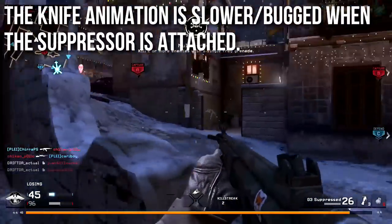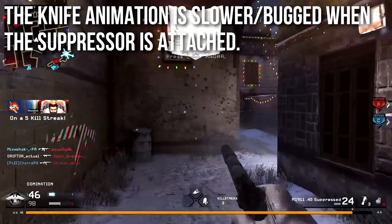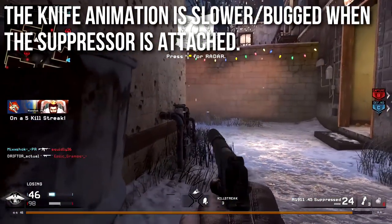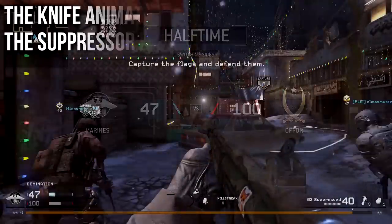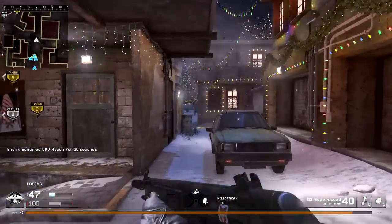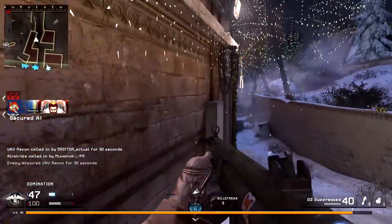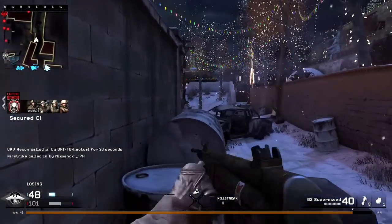Another weird thing about the suppressor is that it causes the knife animation to bug out and be slower than it should be. This only happens when the suppressor is attached, so your ability to knife and recover from knifing is slower. It's a small penalty, but in clutch moments it might get you killed.